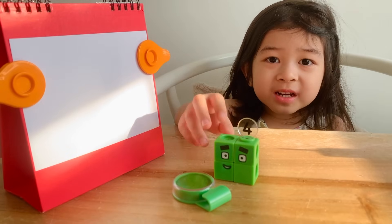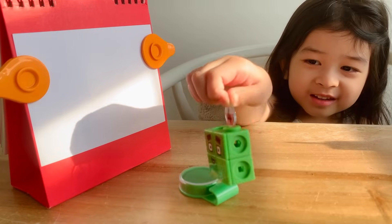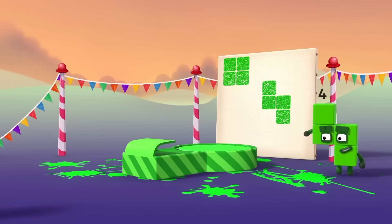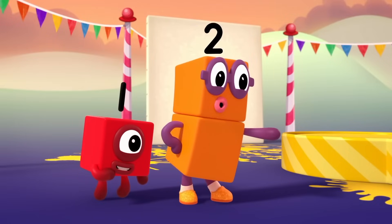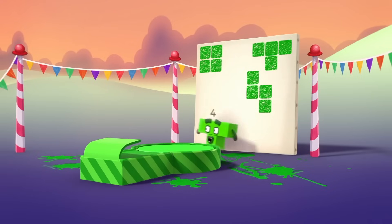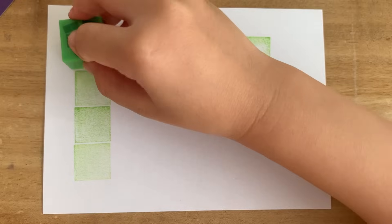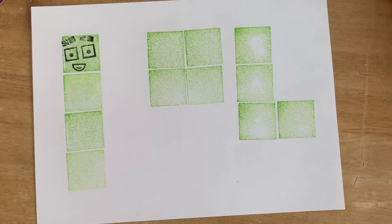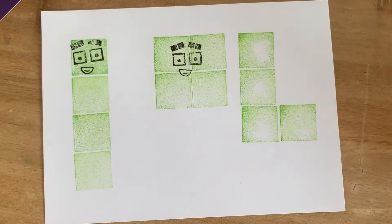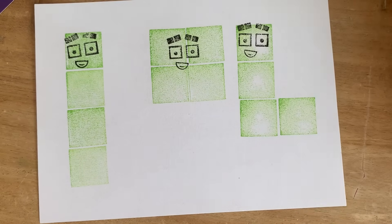It's four's turn now! I'm ready to stamp! Okay! Whee! That was fun! Is that you? Of course it is! Whee! Whatever way round I go, I'm still four! Four ones make four! Two plus two also make four! Three plus one equals four! This is four!